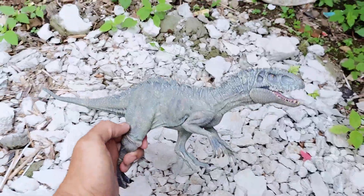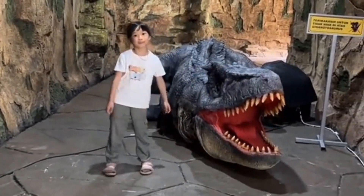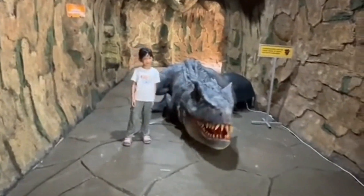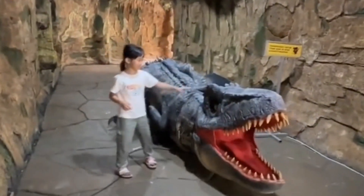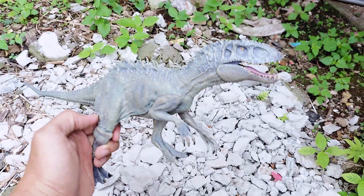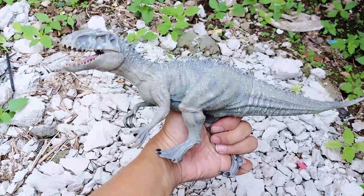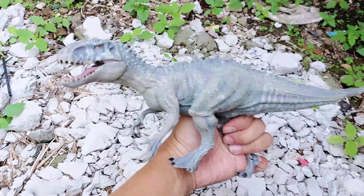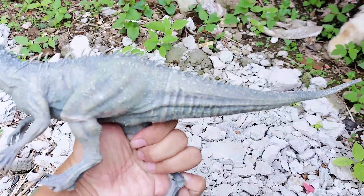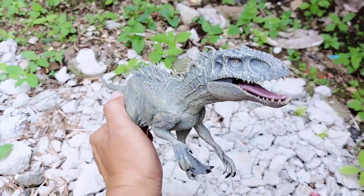Wow, Indominus Rex! I found the Indominus Rex in the backyard. All right friends, the color is gray — this is the big one of Indominus Rex. It has orange eyes and it has a long tail.